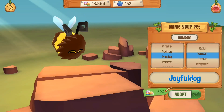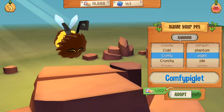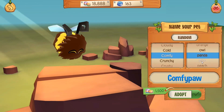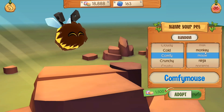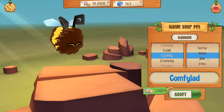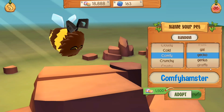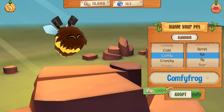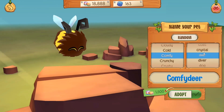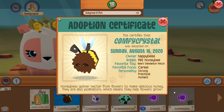Let's try a few random names. Comfy Piglet — I'm going to change that a little bit. Let's try Comfy Lady, Comfy Fly... there are a lot of cool ones. Let's do Comfy Crystal — why not? It's 1,500 gems. So now we have a new bee pet!